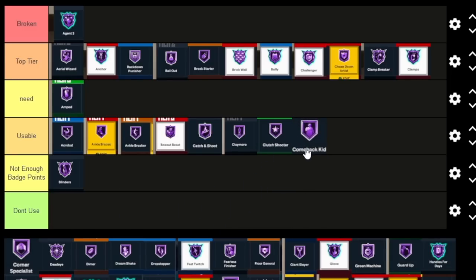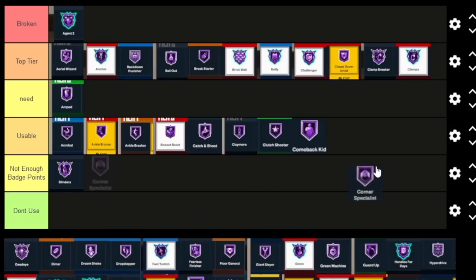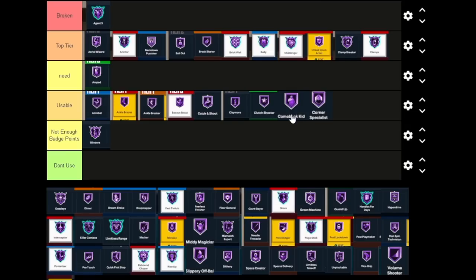Comeback Kid is actually a very underrated badge, but it's only useful if you're losing. When you're losing, it makes a significant difference in how easy it is to shoot — I don't know why they made this badge so good, but it's actually really good. Corner Specialist — if you're not greening, it's not gonna make that big a difference. I think it's better than Catch and Shoot and Claymore, but I wouldn't go as far as saying it's better than Clutch Shooter or Comeback Kid. Corner Specialist is Usable — it's very build specific.